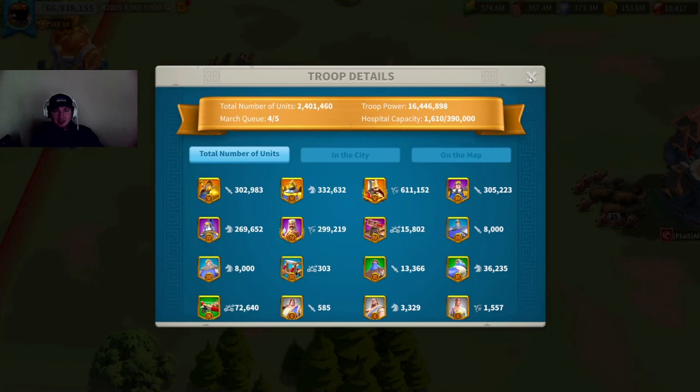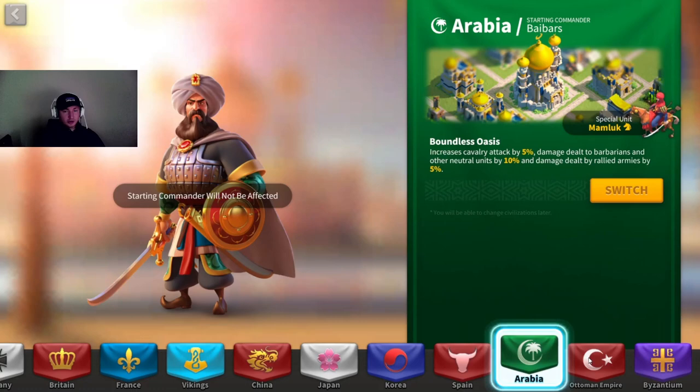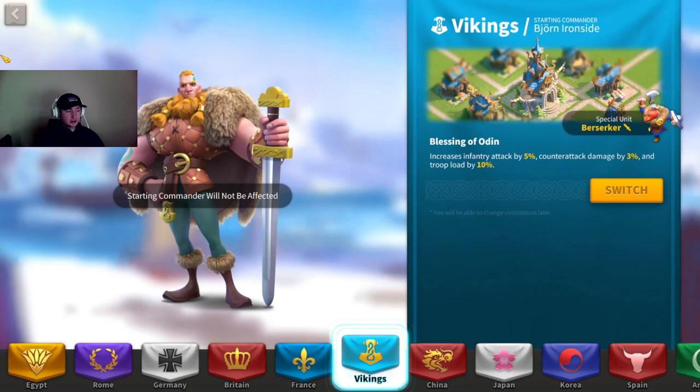You have to train like 10,000 units tier 2 and up so I don't waste speed ups. I'm going to stick with Ottoman Empire — I'm going Archer Gang so it increases Archer Health by 5%, troop march speed by 5%, and active skill damage by 5%. This is honestly one of the best fighting ones even if you aren't going Archer. This and probably Arabia I think are by far the best. Vikings is pretty good too if you're going Infantry and doing a lot of open field fighting.